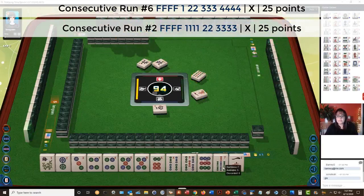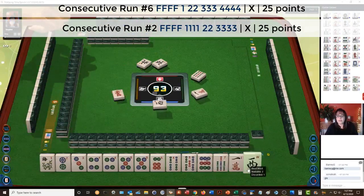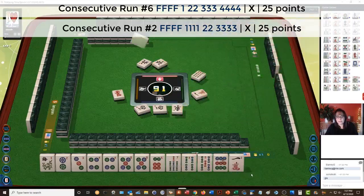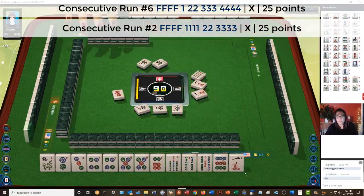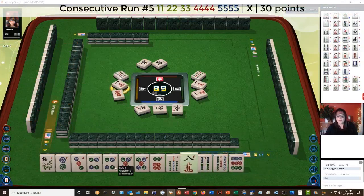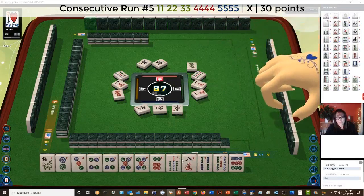Nine bamboos. Red dragon. West wind — maybe we could keep the seven bam. There is a five-number range in mixed suits — this would be the fifth hand down. Five bamboos. If we get a six crack, or we could do four, five, six, seven, eight — there's no gaps with that one. Green dragon — that would be, again, the fifth hand down.